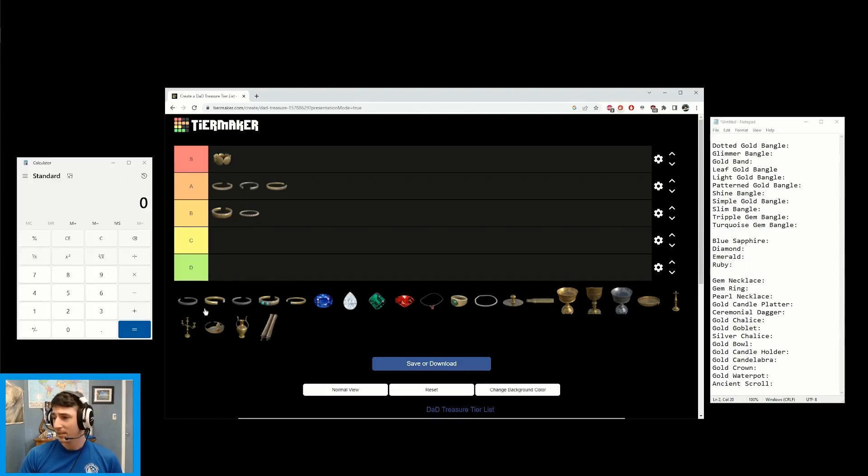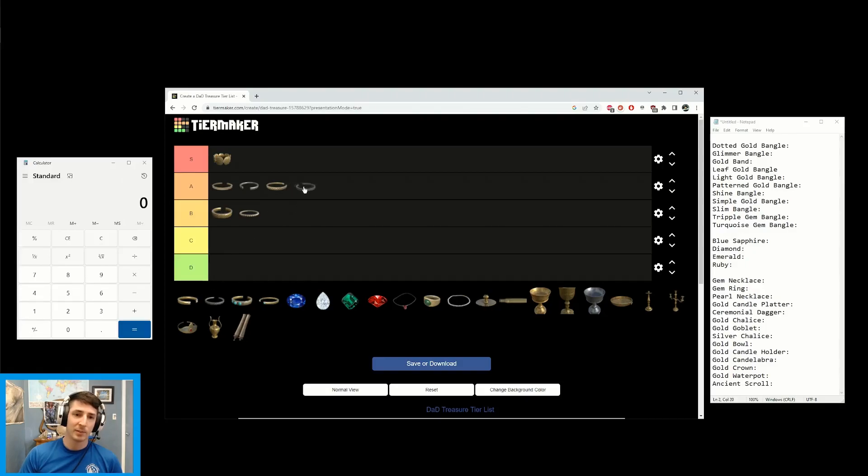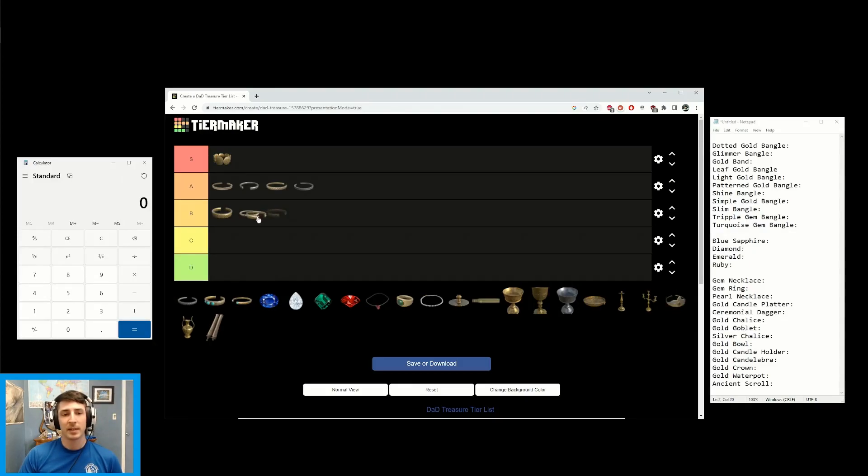The Shine Bangle sells for 5 at white and 11 at green — it is a duplicate of the Dotted Gold and Glimmering Bangle, so it goes into A tier. The Simple Gold Bangle is the same as the Pattern Gold, so we're going to put it at the top of B tier — slightly better than the Generic Gold Band.